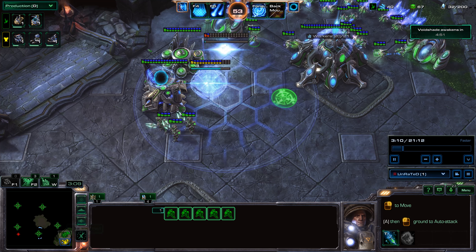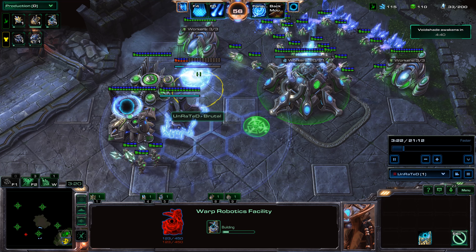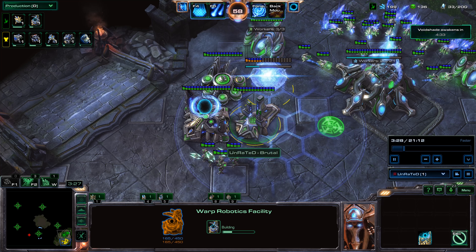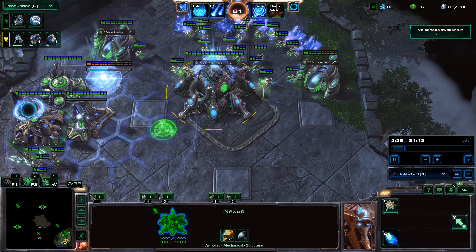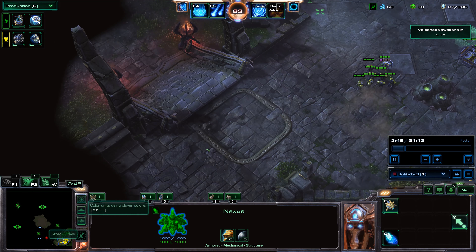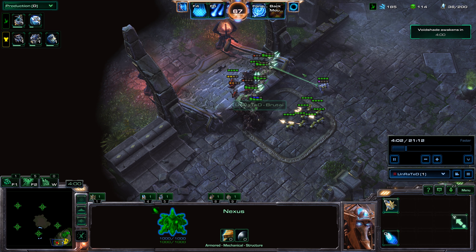We've got to take out that first attack wave — not going to be a problem at all. I've got Orbital Strikes, he's got Marines, we also have Shield Overcharge, so we've got lots of stuff backed up. Now I'm throwing down a Warp Robotics Facility. The strategy I'm going to be using is Zealots, then Immortals, and then Reavers — those little worm crawling things. And I will eventually throw in some Dragoons for AA.